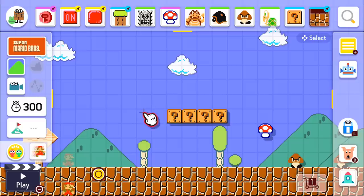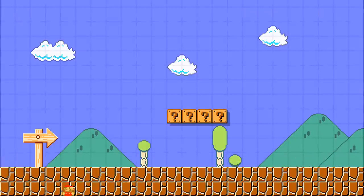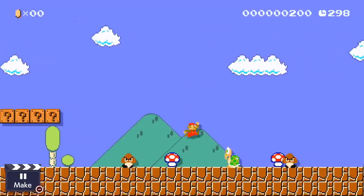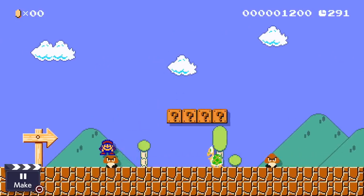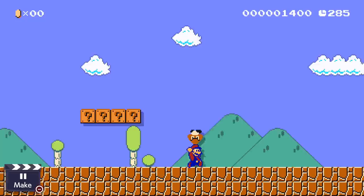First of all, we have the brand new Power-Ups — there's one for each style except for the 3D World style, which has multiple. Super Mario Bros. gets the Super Mario Bros. 2 Mushroom. You get the classic music! This allows us to hop on enemies without destroying them, and we can pick them up by crouching and pressing Y. We can throw them and use them as projectiles, just like Mario 2. How cool is that?